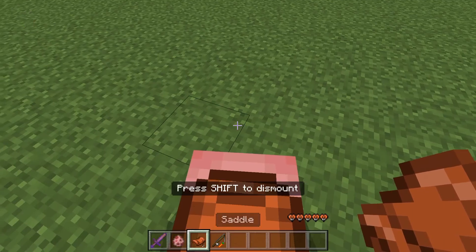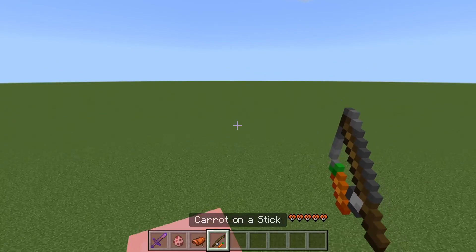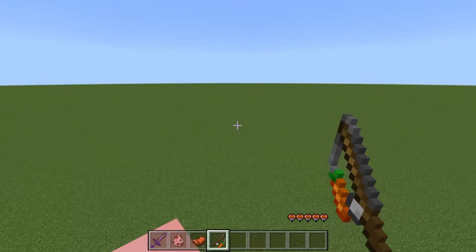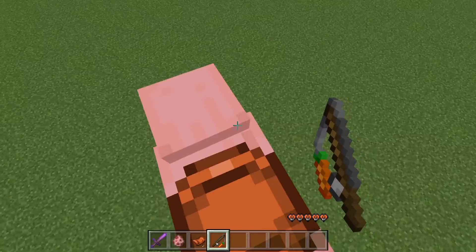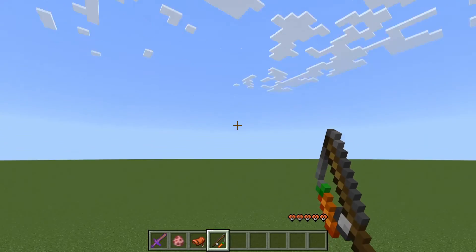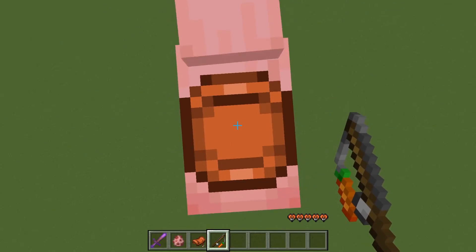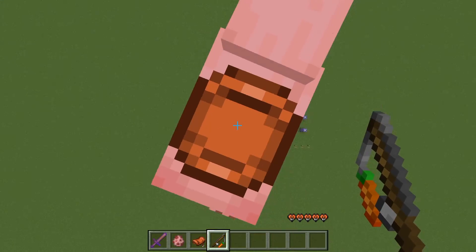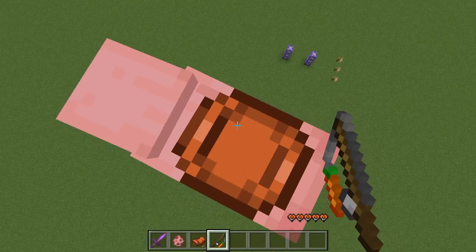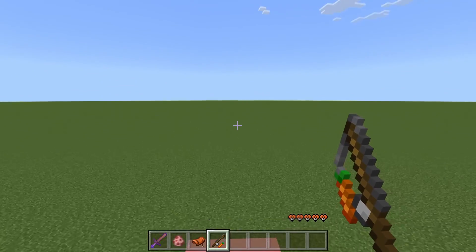So we summon the pig, saddle him, ride him. Then as soon as I take out the carrot on the stick, he's going to immediately take off. You can see it looking a little bit downwards and he's staying. If I look down more, he's going to start to land. I look forward and he takes off, and I look up and he's going to start going up. Look down, he's going to start going down. It's a pretty fast mode of transport, especially when level.